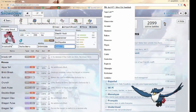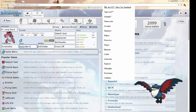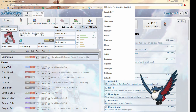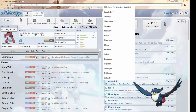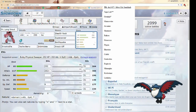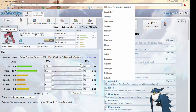Next is Krookodile. It can one-shot Mamoswine after rocks and live an Icicle Crash because of Yache Berry plus Intimidate. An Icicle Crash from a Life Orb Jolly Mamoswine will do about 51%, which is actually really nice. So if I get Stealth Rocks up early, I can just Superpower it and it dies. It's even better if I have Trick Room up. Also just a great Knock Off user and strong Earthquake user — something else I need since I'm not bringing any other mons that can learn Earthquake. Pretty standard set, no speed EVs just for the Trick Room setup.